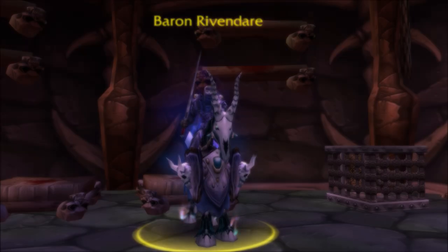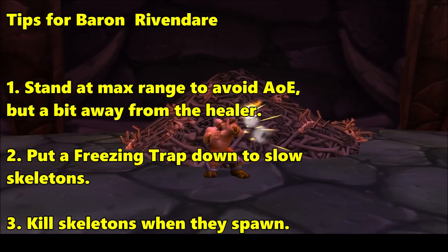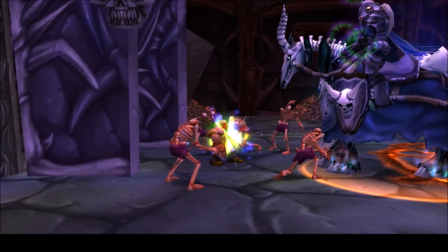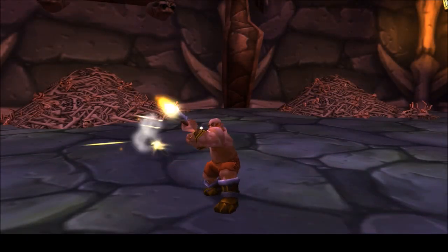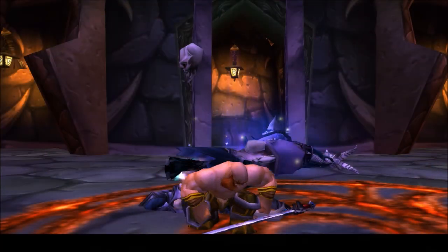Continue through the dungeon until you face the Baron himself. This boss drops the Beast Stalker's Pants, along with all of the other dungeon set legs, so pray for luck as you shoot him from a distance. If possible, try to place a Freezing Trap over by the healers so they can run away from the skeletons if they start getting attacked, and help kill them from range if you can. All in all, it's an easy enough fight for DPS, so don't sweat it too much. If you're lucky, you can put on some new pants to go with your boots and bracers.